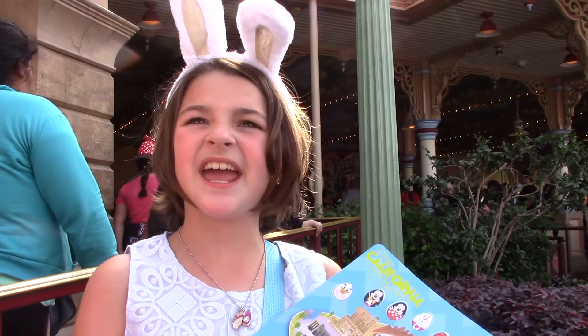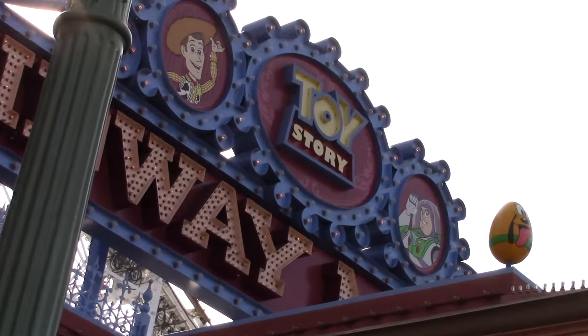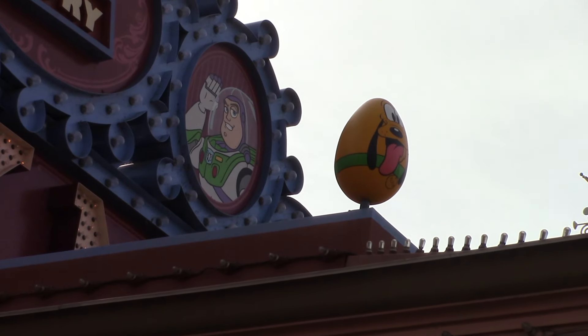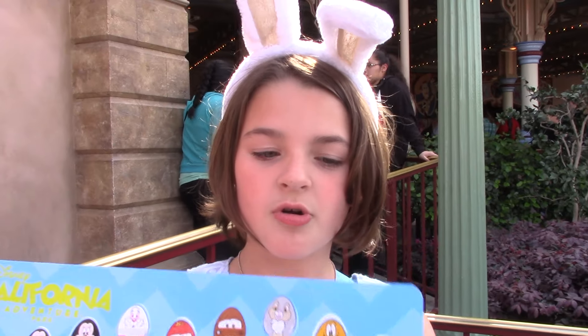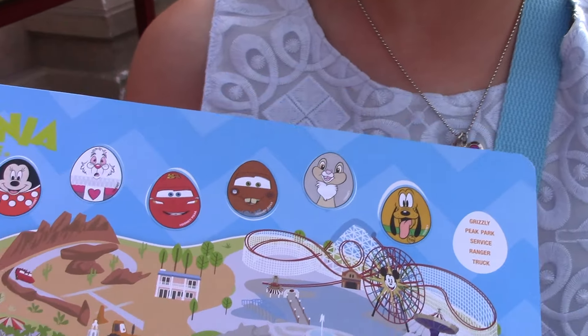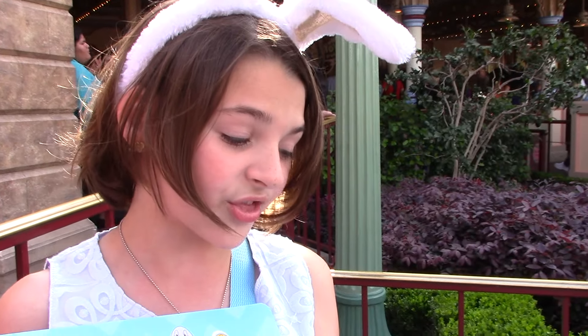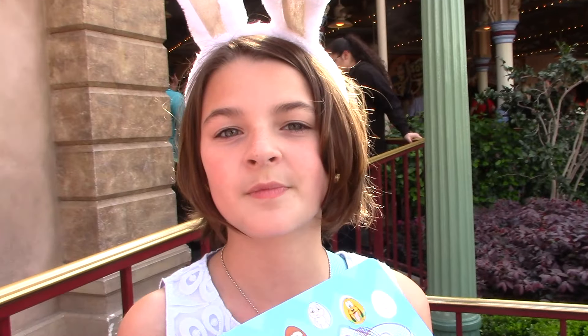It's our ninth egg at Toy Story — it's Pluto! He's right up there. Here we go, we have Pluto. We only have three more to go. The last three we have to find are Goofy, Chip, and Dale. Let's go ahead and find them!